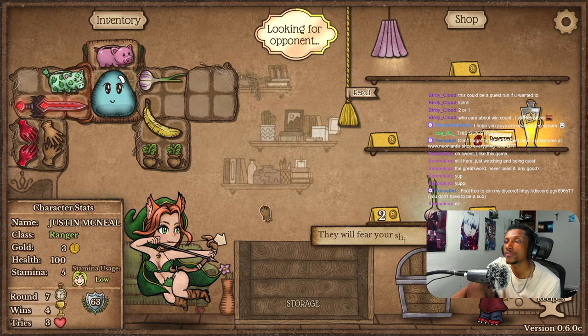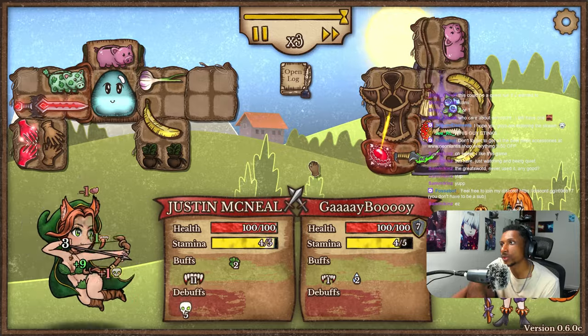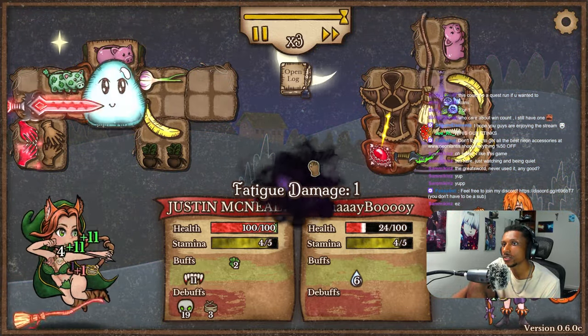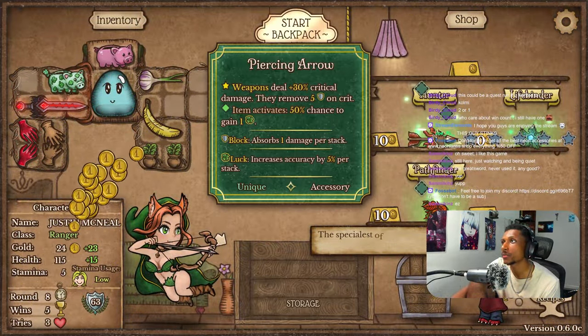I'm going to reserve my three gold just because I want to buy the Heroic Potion. This looks like a poison build if I've ever seen one. Is he going to be able to put it on us enough though? We got 20 so far — no sir, you are not. We out-heal. That's what I'm talking about.